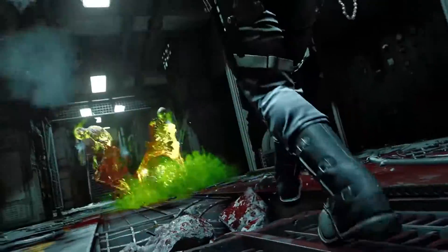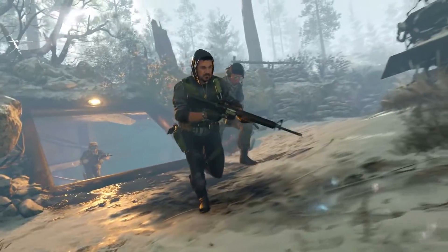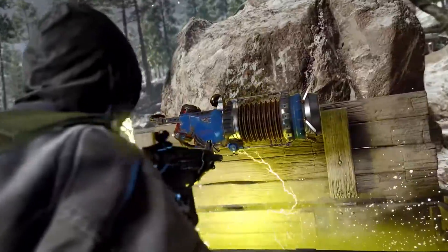Next up, support and scorestreaks. For support at launch, there will be 5 to choose from: a combat bow, a sentry turret, a war machine, a chopper gunner, and self revive. These will be available via the mystery box if you're lucky. And don't worry — if you hop into the chopper, zombies will completely ignore you so you will be safe.